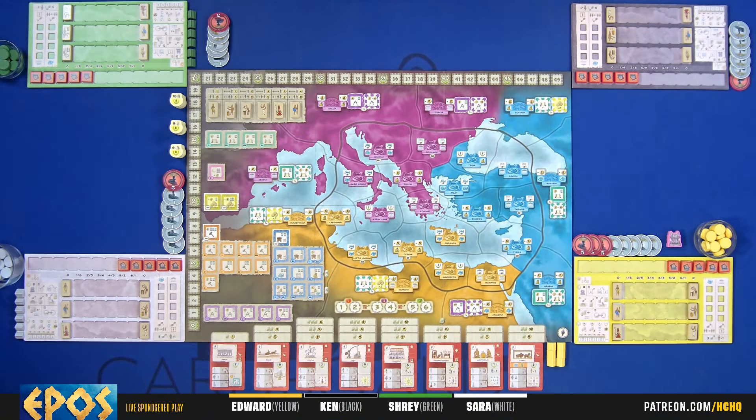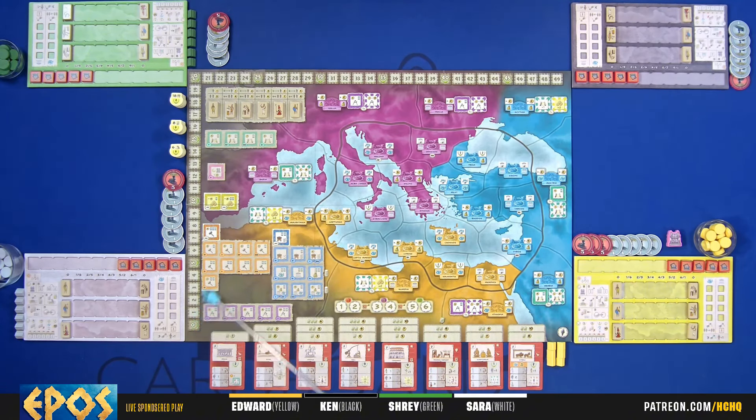Welcome to Epos. So what are you looking at? We have a victory point track around the half the outside, so it goes up to 49. You're going to go through it at least once, maybe twice. We'll see how it goes up here in the top left hand corner.